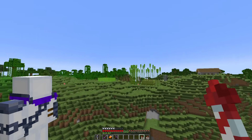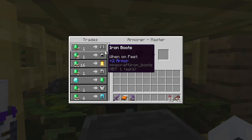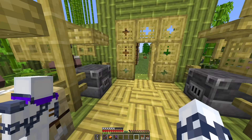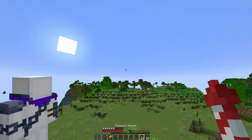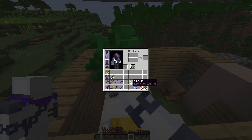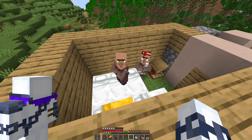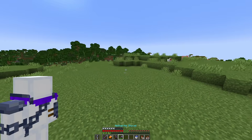Luckily, the next armor is much easier to get than gold. You can buy iron armor from a villager, but that'll take too long. I still have a better idea that involves villagers. Instead of trading with them to get all the iron armor, I'm gonna make an iron farm. So I'll breed a few more villagers. While they're doing that, I'll prep the area for the iron farm right over here.